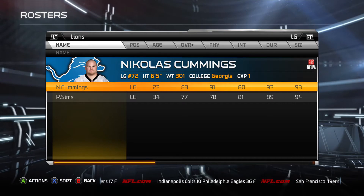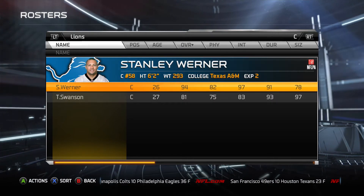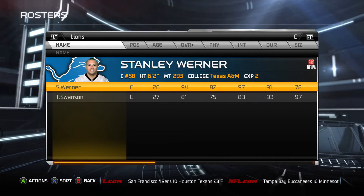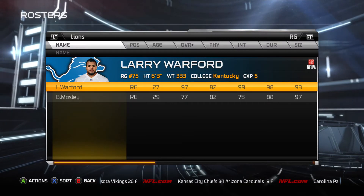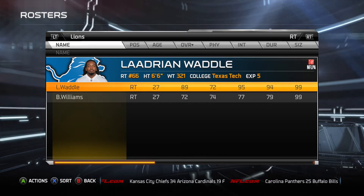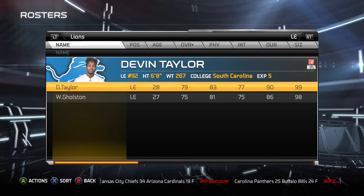Looking at the line, it didn't really change too much. Nicholas Cummings is a first-year guy who stepped in to play left guard. Stanley Werner was a guy we drafted and turned into an unbelievable 94 overall. Travis Swanson was supposed to be the center when Dominic Raiola left, but we drafted Werner in the same year — 31st pick in the first round in 2015 — and he became an unbelievable player. Larry Warford and LeAndre Waddell played every single game for us at right guard and right tackle. They are absolutely unbelievable players.